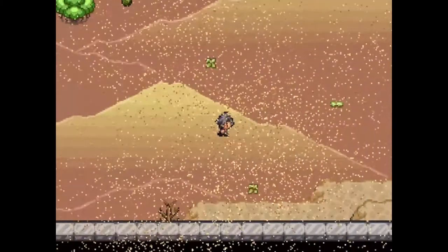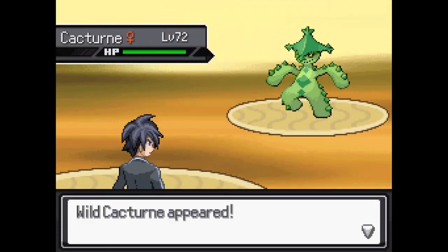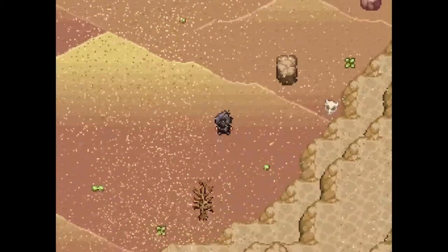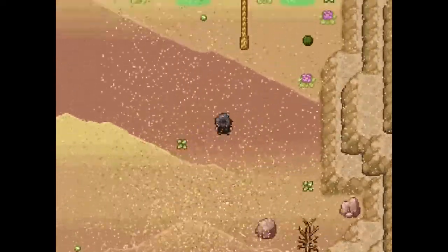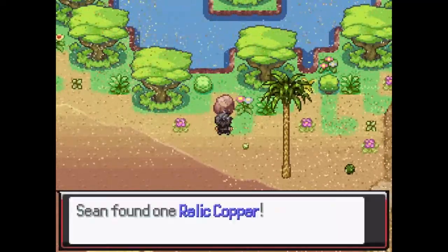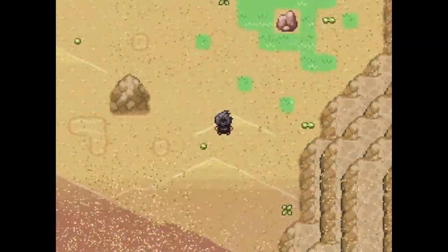Grass dark doesn't cancel out any weaknesses, it just adds more. A lot of cacti suddenly — I wonder if this is the same field effect we got from the school recently, the one Florenia used. Oh, an oasis! Relic copper — I think you sell that for money. Oh there's a healing thing here, random!